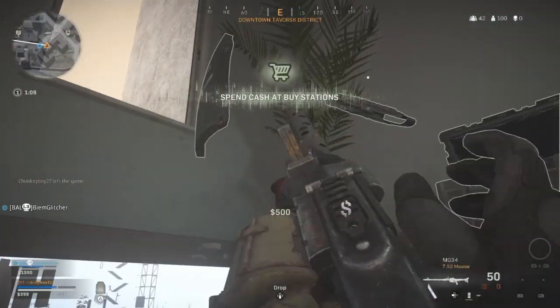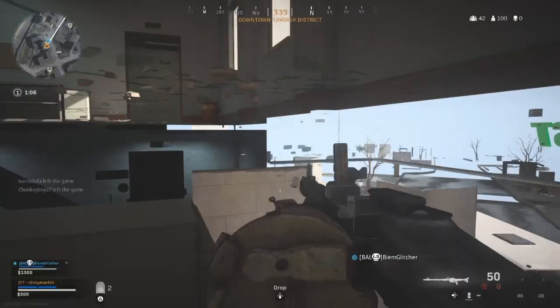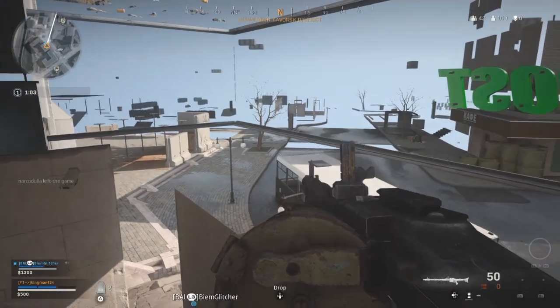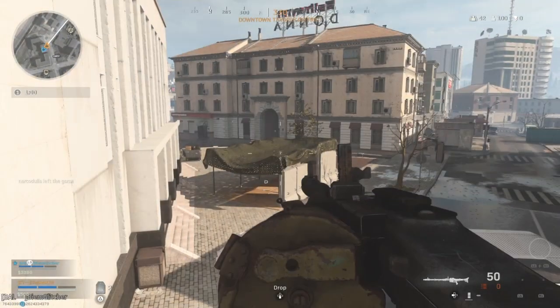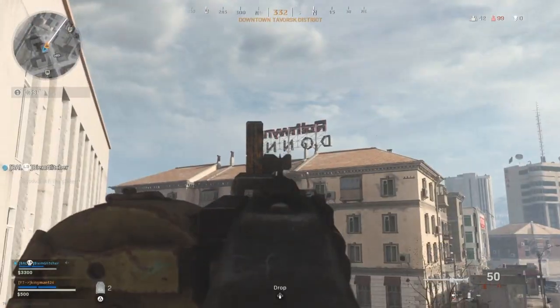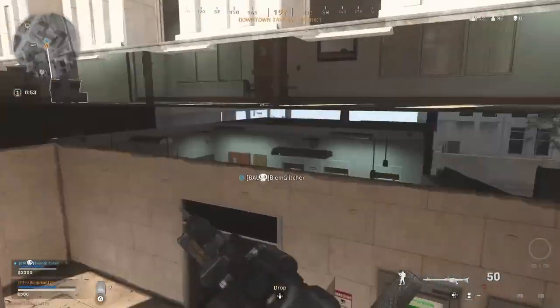You can also get on the grass layer if you drop all the way down, but I didn't show it in the video because I couldn't get back in the vehicle. What you want to do is get your friend to bring a vehicle for you and then you can enter it and there you go.